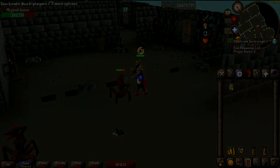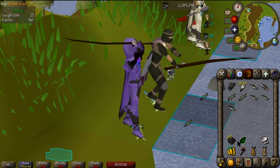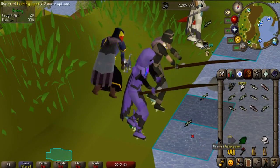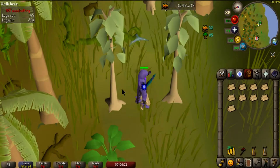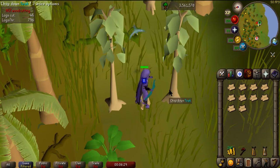Game tick manipulation isn't only used for prayer flicking. Players have found ways to utilize tick rates with things such as fishing or woodcutting, allowing you to reach maximum XP per hour for certain methods.